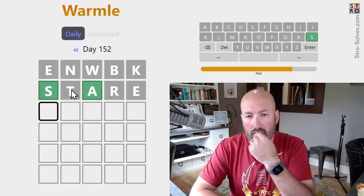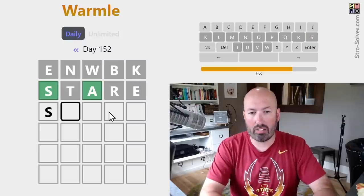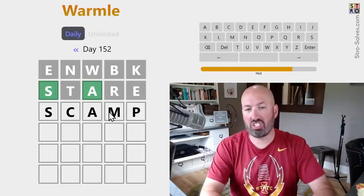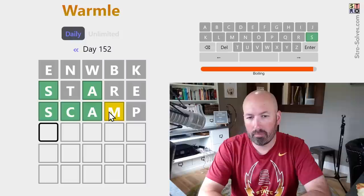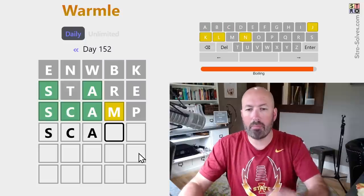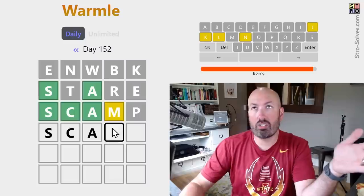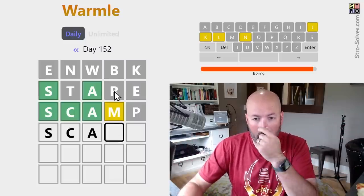So S, C maybe? S, C, A — this could be an M. Scamp would work. Let's try Scamp. Okay, so the M is within range, and it is a C. So S, C, A. The M means it is within three, so L, K, J, or N, O, P. But it can't be P because of the R — actually it can't be O or P because of the R.